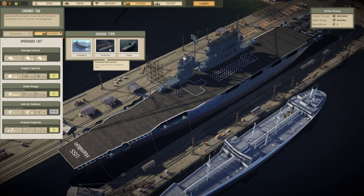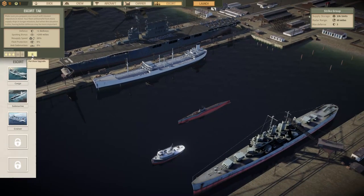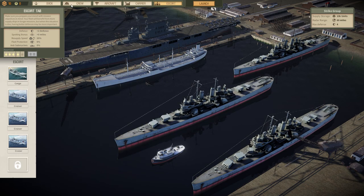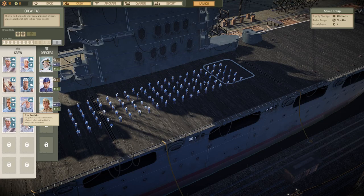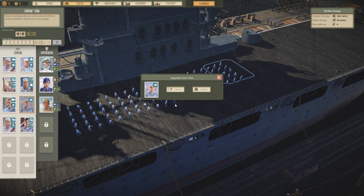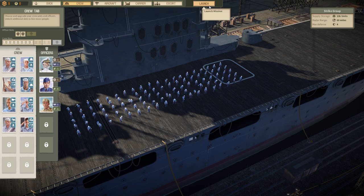We're going to have more carrier classes at some point — right now only the Lexington is available. For the escort, I'm going to add an extra ship and make it a cruiser. I'm also going to go into the crew — some of these guys already have two specialties, so I'm going to pick the ones that only have one and unlock some extra ones. My upgrade points are going down, but that's okay. I think I'm ready to go, so let's launch it.